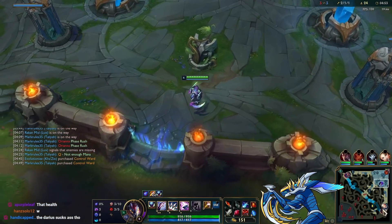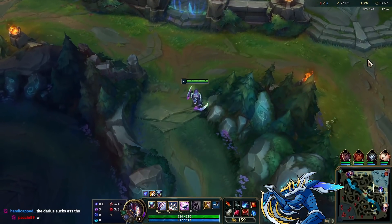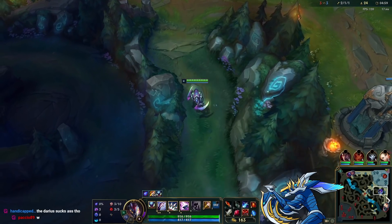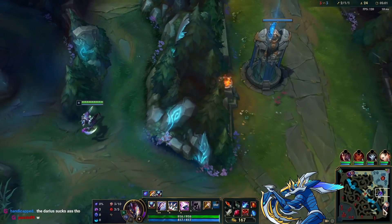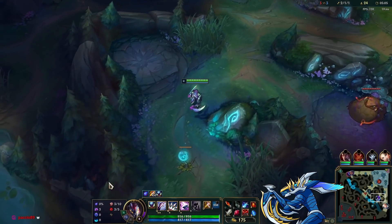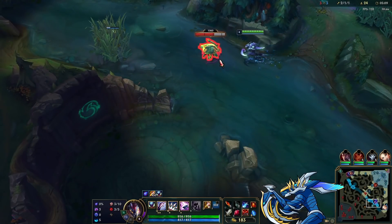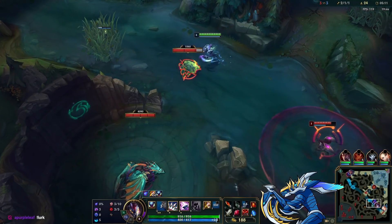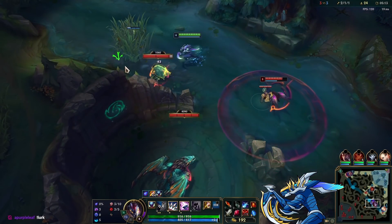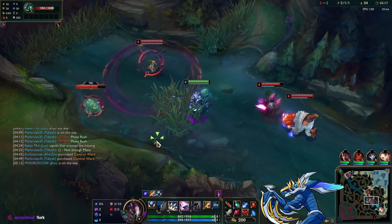We pick up Sheen first because it gives the most damage value — we can consistently proc it on jungle camps. Sheen is the most important component of Divine Sunderer for Kha'Zix. Then I try to take the bottom crab, but Kai'Sa comes along and I'm assuming Maokai is behind her. Everyone's coming down to stop me from taking the crab.